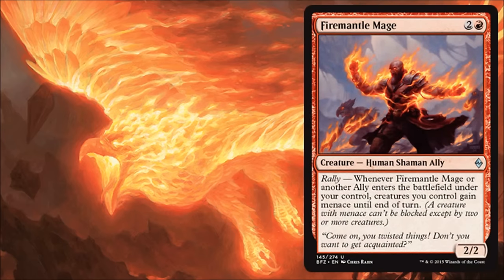Firemantle Mage is another rally card. When an ally enters the battlefield, your creatures get menace. This is a little better than the last one we saw, and may be one of the better red ones — it gives more evasion. I can definitely see playing this in a Boros build with allies, pumping your allies and giving them menace to get more damage across. This is pretty cool in that build. Obviously, if you're not playing allies, this is not a very good card at all. Paying three for a 2/2 — it's a Grizzly Bear with upside. When it comes in, it does give you menace for a turn, which is not nothing and could be important in an aggro deck. But if you're not going super wide, skip this one. If you're going with bigger Eldrazi or that sort of thing, this isn't going to do a whole lot for you.